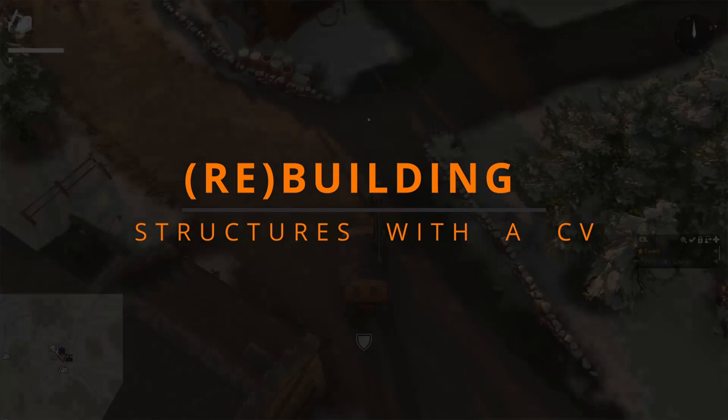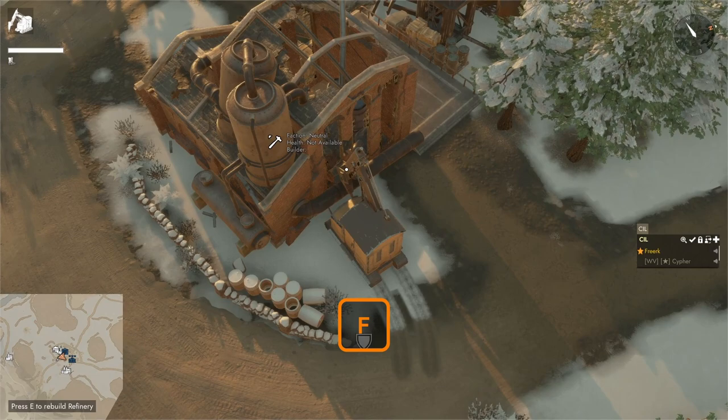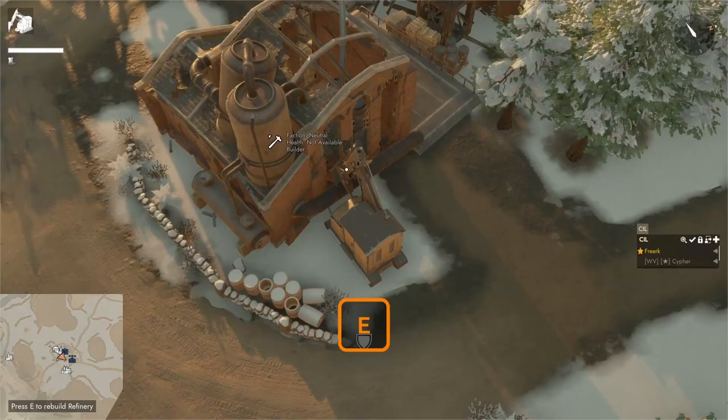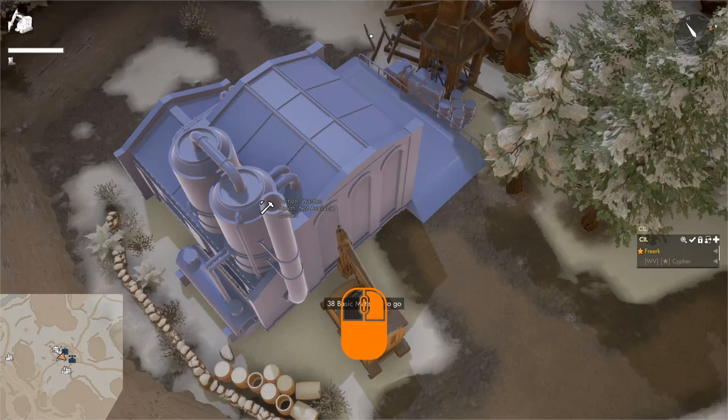To rebuild a world structure, drive up to it with your construction vehicle filled with the necessary materials. Press F to go into upgrade mode, and if you are close to the building you want to rebuild, the bottom left will say 'press E to rebuild [building name].' Press E to start the blueprint, then hold down the left mouse button to hammer in the basic materials and rebuild the structure.